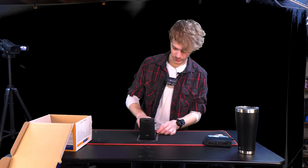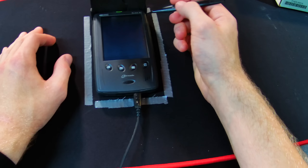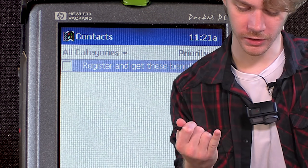Frick yeah! Goodness me, yes. Okay, get me out of here, I don't want to play this. I quit just before hitting big. Morph gear — register and get these benefits. Benefit this finger in your nose.